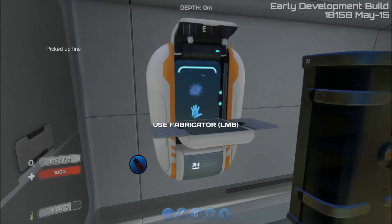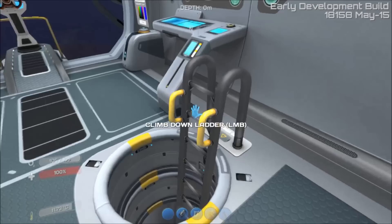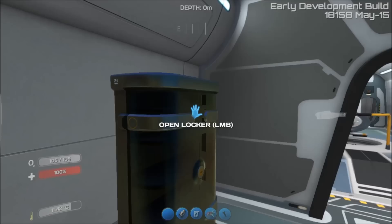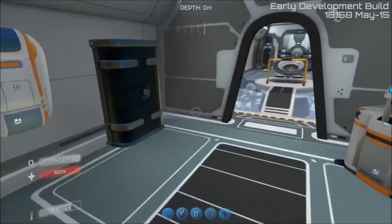There's a bug with the fabricator in the Cyclops. The one in the life pod works absolutely perfectly — you see all the animations. But if you build a fabricator in your Cyclops in here, all the animations are missing. They used to be working, except for a few that were still oddly missing their building animations. But now for some reason it's not doing it at all.